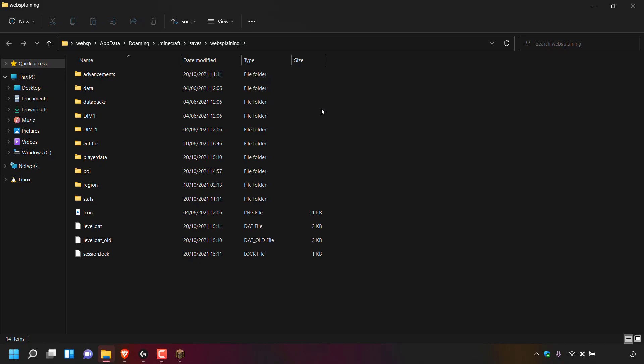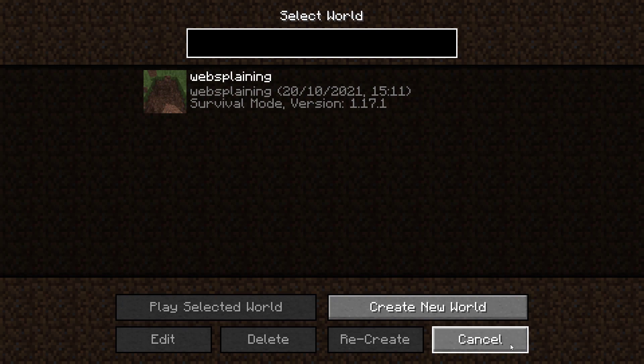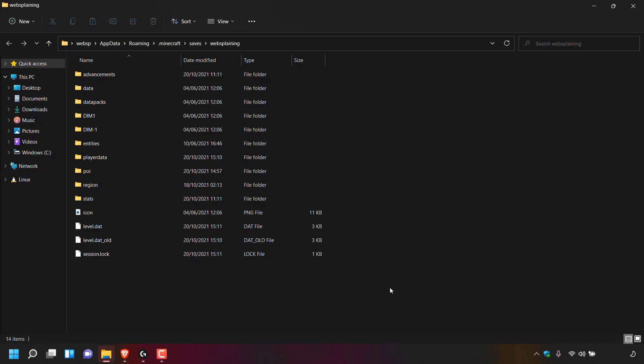Before we make a copy of these files we're going to have to close out of our Minecraft launcher. So I'm going to open back up my Minecraft launcher, left click on cancel, cancel again, and then left click on quit game. Once you've done that the Minecraft launcher will close, and now we can make a copy of our single player world files.